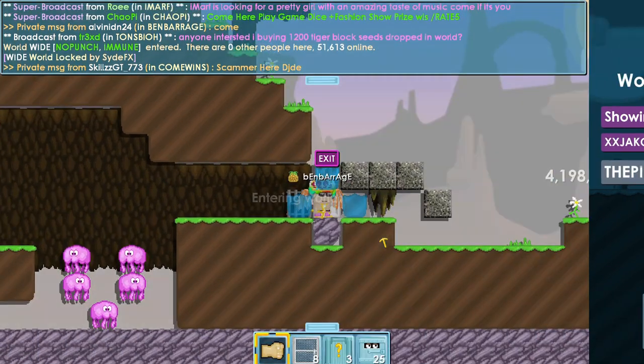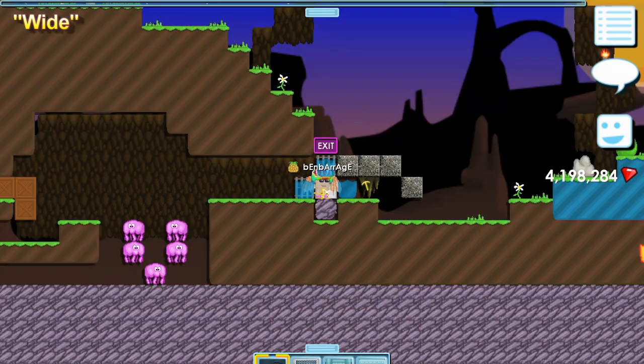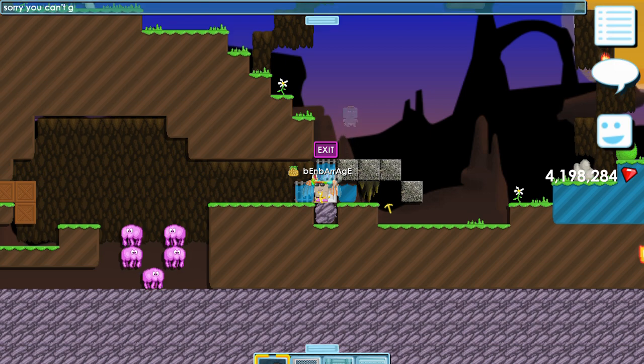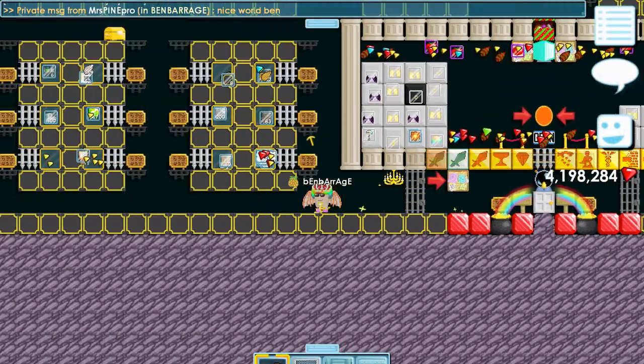The third world we're going to take a look at is called Wide. It is the widest world in Girltopia, and its dimensions are 200 by 40. Another interesting thing about this world is it's owned by the infamous SideFX, who was permanently banned for selling world locks for real life money.